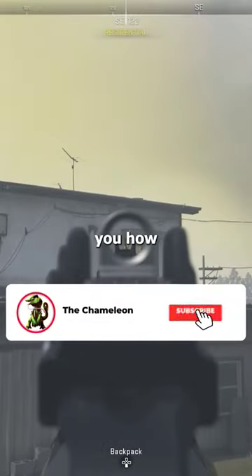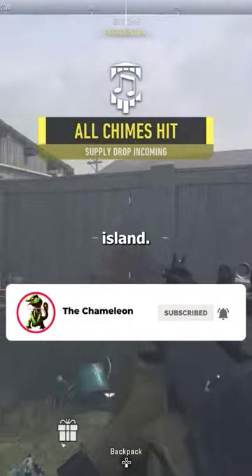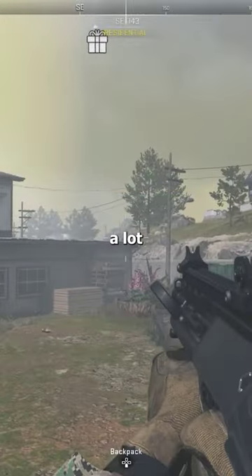What's going on guys, Chameleon here. I'm going to show you how to get a free supply crate in Ashika Island. This is one of the new easter eggs and it seems like there's quite a lot.